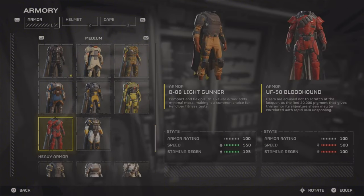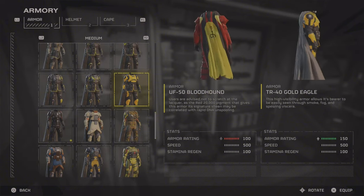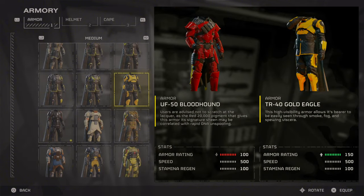You could take the look of the Bloodhound suit and instead of the Flinched passive, you could take the passive of the Golden Eagle and have 150 armor rating.